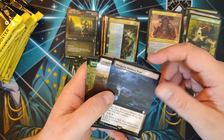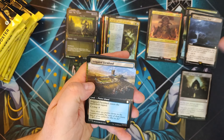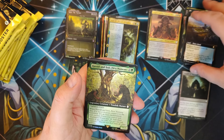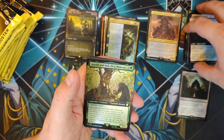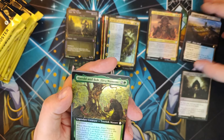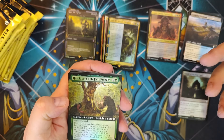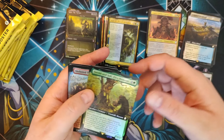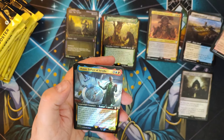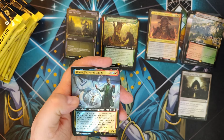Harold and Bob, First Newmans — I was explaining this card to a buddy the other day, just the lore of it. Harold and Bob are two different people but they became one sentient tree monster; it's actually very sad. And then Sheltered Thicket, very nice. Sean, Father of Synths, Extended in Surge Foil — very nice.